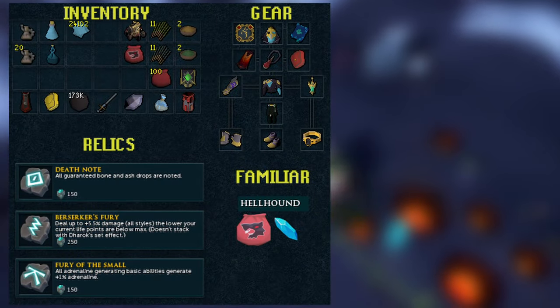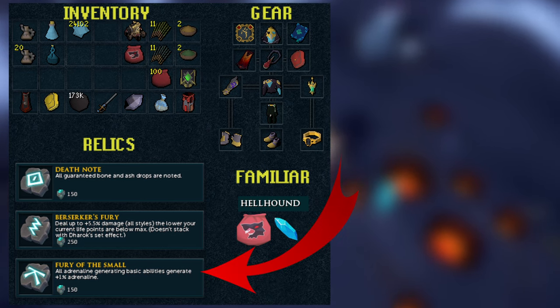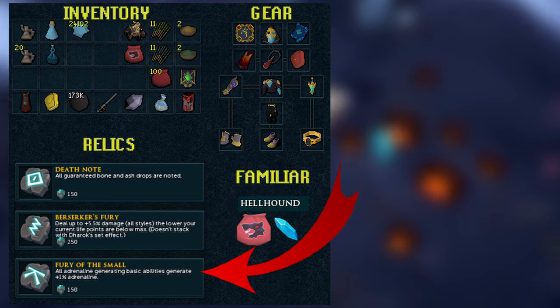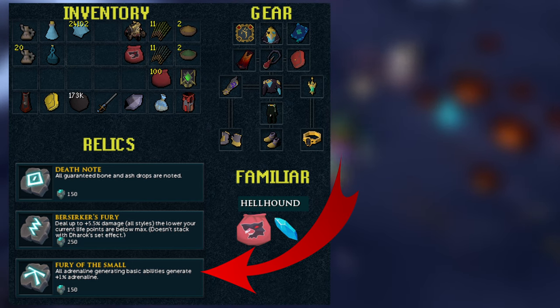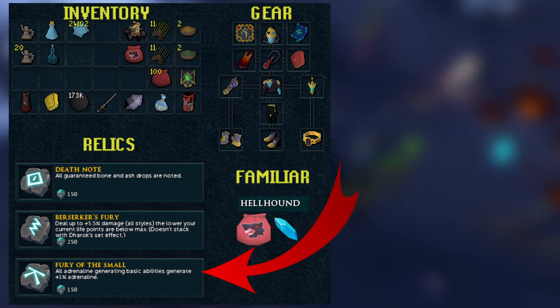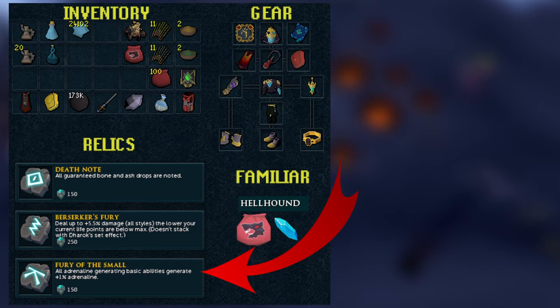To go over the preset, the relics we are using are Death Note, Berserker's Fury, and Fury of the Small. The only relic you actually need is Fury of the Small — the other ones are just there to help out. Berserker's Fury is really decent if you're using a tier 90 weapon, which I'll get into.